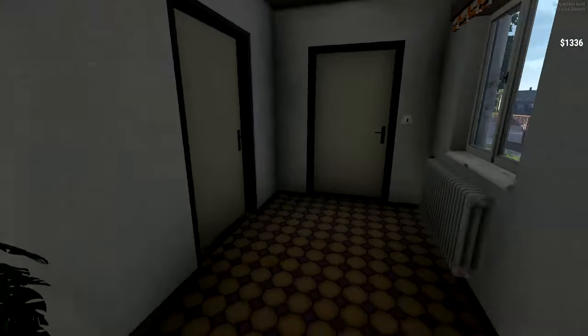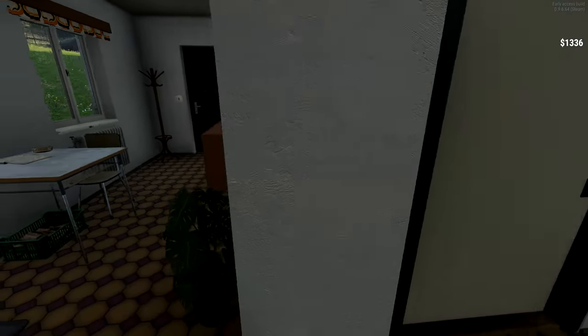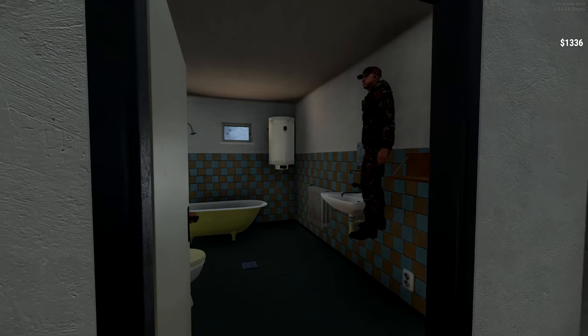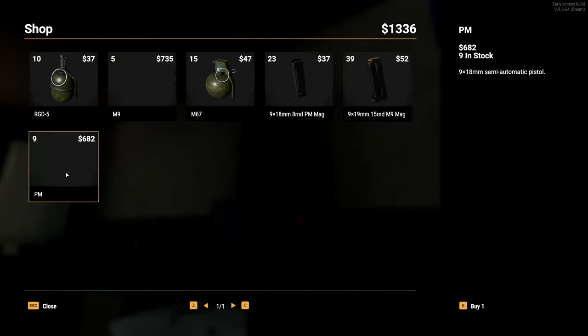We're here at the gun dealer. I couldn't find the clothing dealer - there's just nobody in that house, starting to wonder if the mission's bugged. Oh no, he's in the bathroom. Alright Mr. Gun Dealer - we've got the nine millimeter and the Makarov. I'm thinking I'm going to go with the Makarov, it's cheaper and I can get more mags.